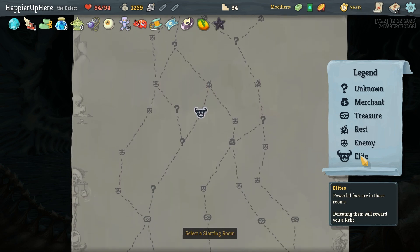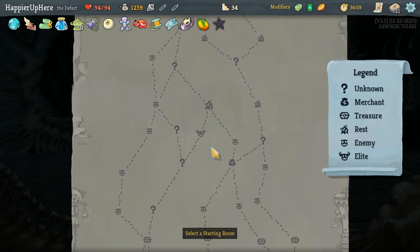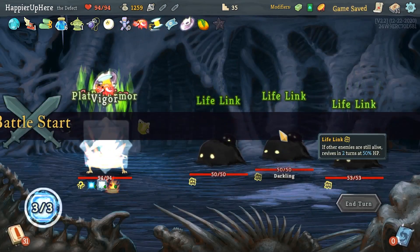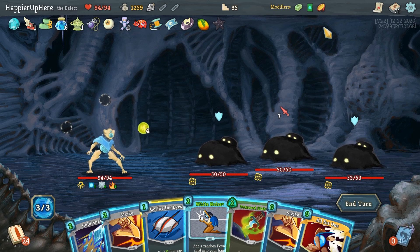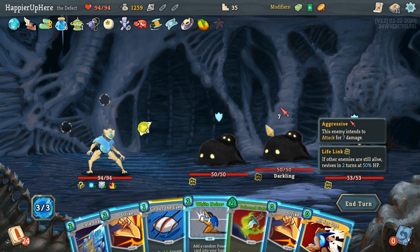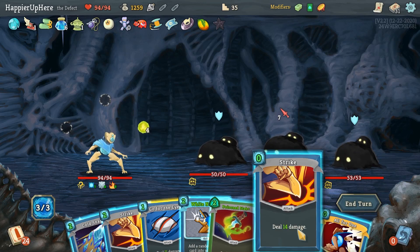I could replace one question mark with a shop — I actually think I'll do that because I have so much gold and would like to buy some relics. Three elites means six more relics here. I currently have 14, so I'll bring it up to 20. I need to buy all three relics in the shop and get at least one random relic from an event. That's why All for One can be good — Strike and then use All for One to get it back.